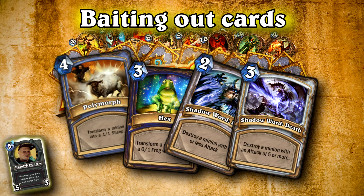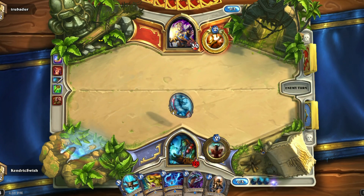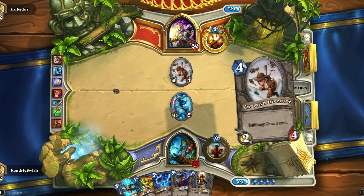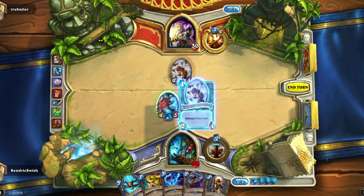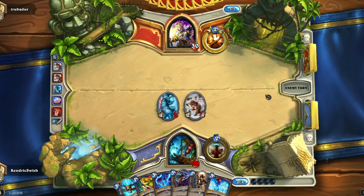I'm now going to show you two basic video examples. In the first game I'm facing a Priest — the class most feared for its Mind Control mechanics and those super annoying Shadow Words. With my Yeti on the board my position looks pretty solid. My opponent responds with a Gnomish Inventor, which leaves me well ahead. With four mana available I basically have two choices: play my Mana Tide Totem and Argent Squire, or play my own Gnomish Inventor.